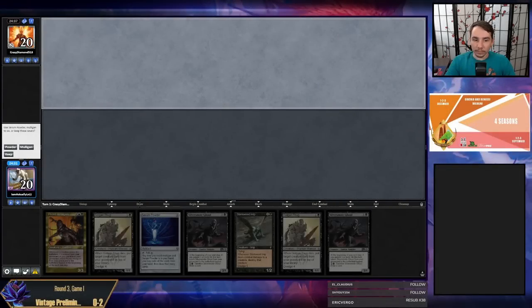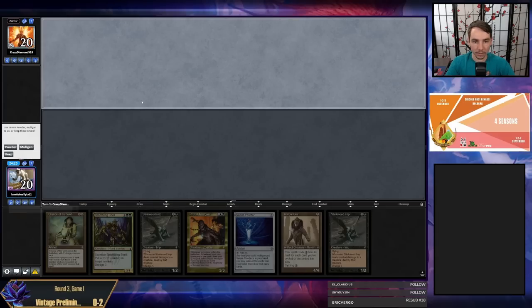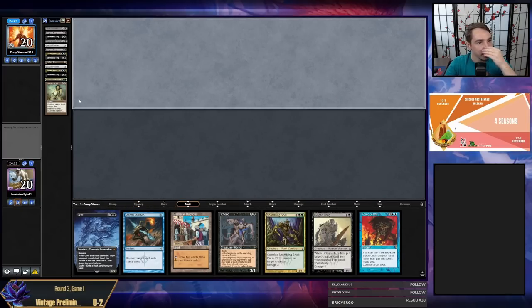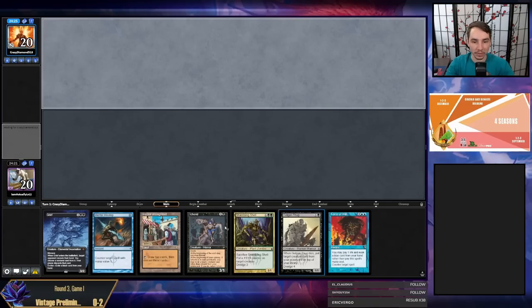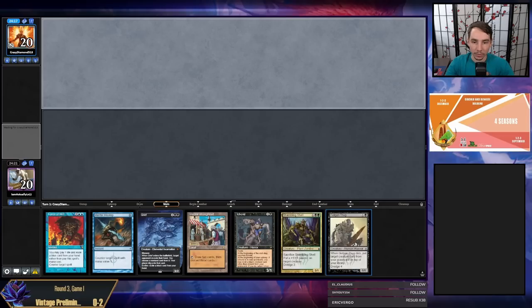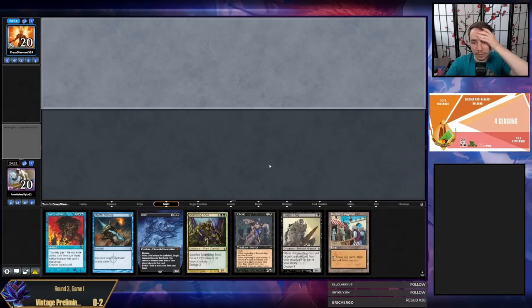I won't give up — the necromancy must continue. Opponent has kept seven, we're on the draw. Powder, powder. Here's a seven — I have a seven with Grief, Misstep, Bazaar, dredgers, Force — great, awesome! I lost a lot of tools in my first two Powders but this hand is totally worth it. I've got Force, blue card, Grief, black card, dredger, Ichorid, Bazaar — can't complain about that.